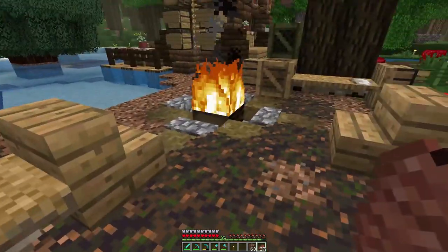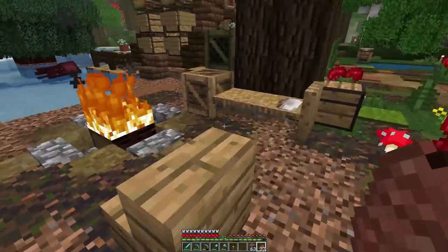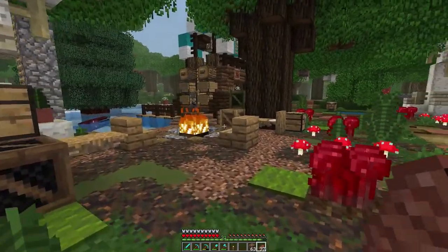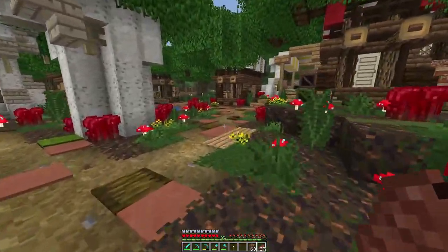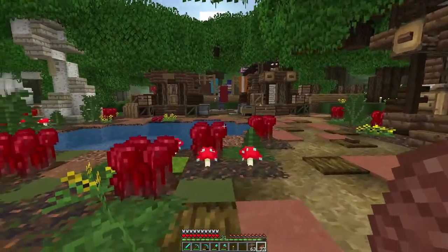I think it looks really good — it's got little hammocks, a campfire and stuff. It's just a really small little life spot and it tells a bit of a story. Like, you can sit down, enjoy the fire, hang out. It's just a little camp. I think it's really fun. I've worked on this area quite a bit.